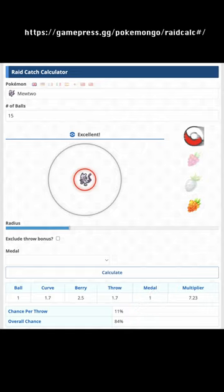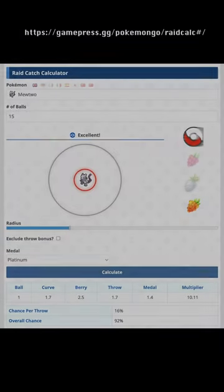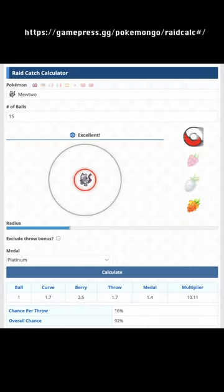In other words, about 1 in 6 will flee. Your chances are improved significantly with the Steel and Flying badges, with Platinum badges in both increasing your chances with 15 Pokéballs to 92% overall, meaning about 1 in 12 will flee.